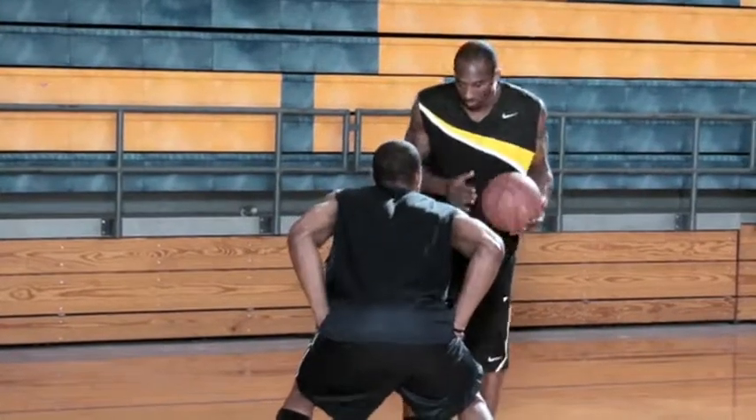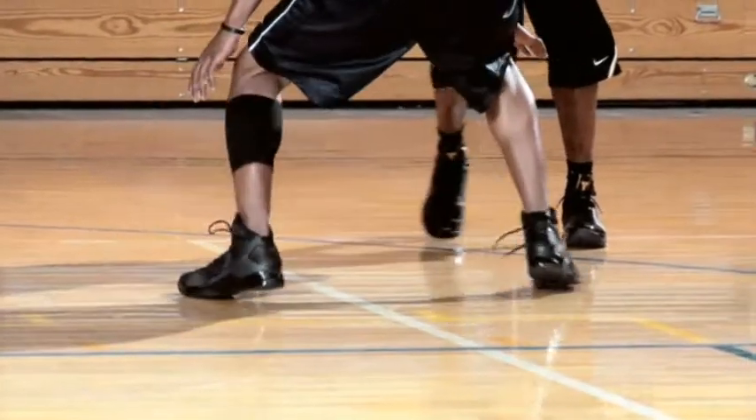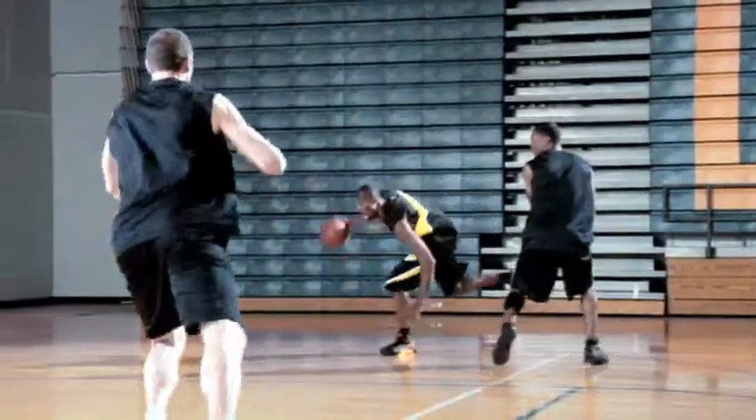So now I'm going to bait him here and use a little semi-fake and get him leaning just a little bit, so now I can attack him. If I get by a guy here on the step and I'm going on this angle, once I get down here I'll try to dip to get this angle going to the rim.